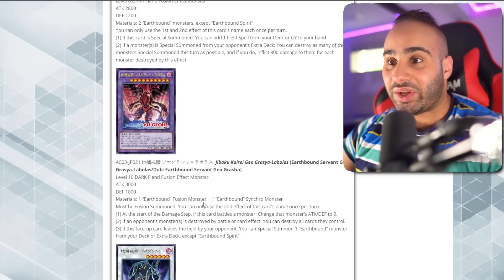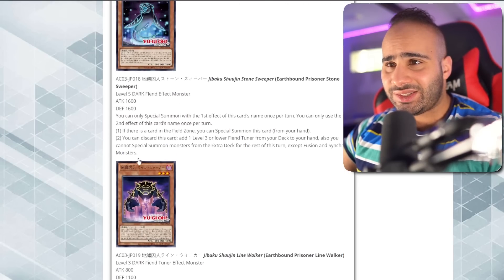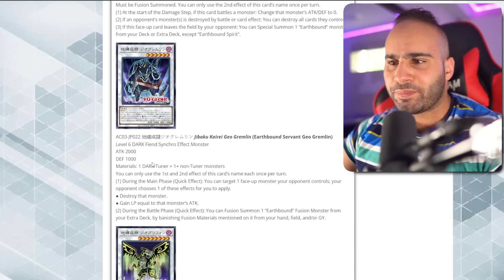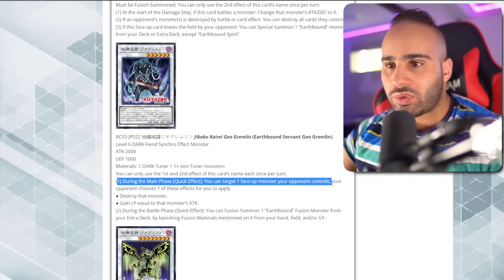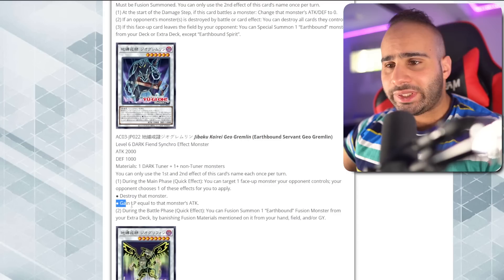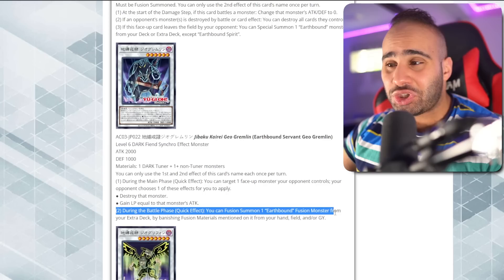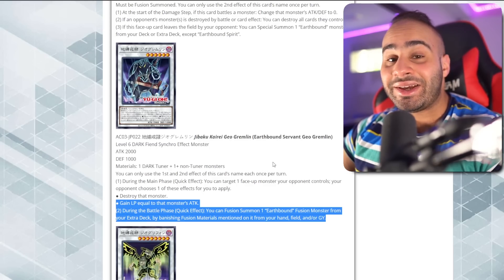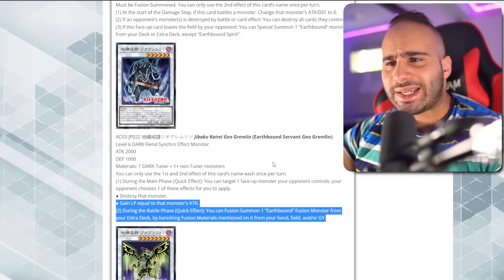Earthbound Servant Geo Gremlin — another suspect name, but maybe it's good. This card is easy to summon: Ground Keeper searches and special summons it, then you normal summon the tuner — one plus five equals six — and this is a Level 6 Synchro Monster. Relatively generic, only the tuner has to be Dark. Both effects are once per turn. Quick effect: target one face-up monster your opponent controls; your opponent chooses to either destroy that monster, or you gain life points equal to its ATK. None of these effects are great. During the Battle Phase quick effect: you can Fusion Summon one Earthbound Fusion Monster from your Extra Deck by banishing Fusion materials from your hand, field, and/or graveyard.